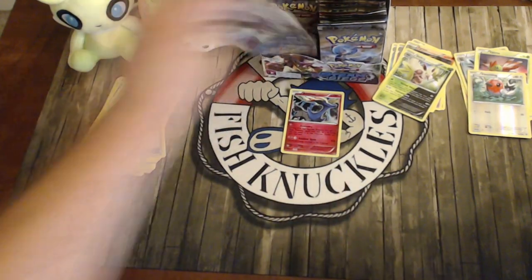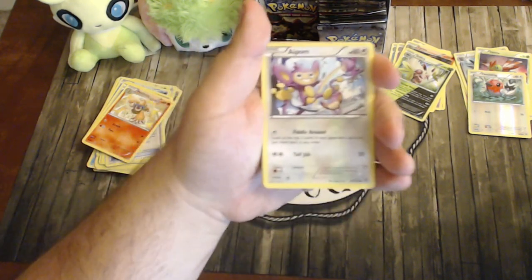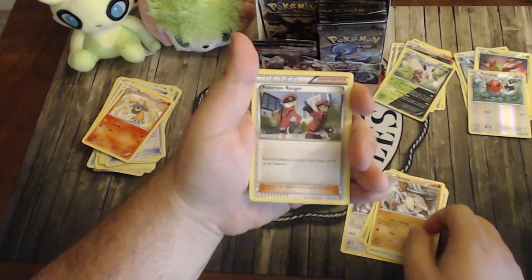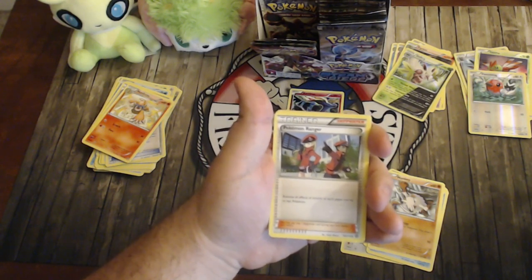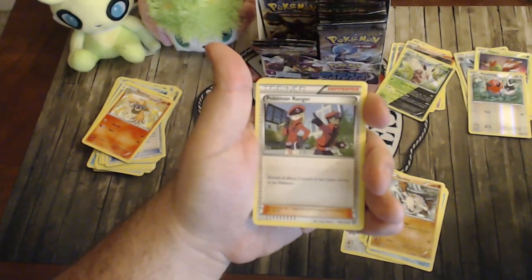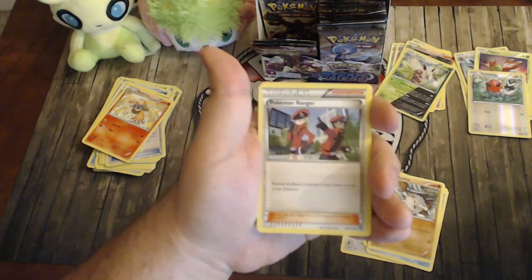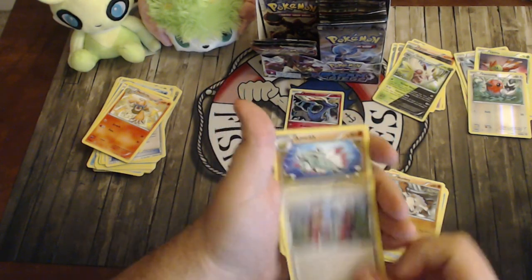Pack eight: Pumpkaboo, Larvesta, Diancie, Shellos, Mankey, Pokémon Ranger — probably my favorite card of the set. It removes all effects of attacks on each player and their Pokémon, so you can get rid of Trevenant's Quaking Punch, Jolteon's ability making Basic Pokémon unable to hurt it — this is probably going to be one of the most-played cards from the set since you can shut down all attack effects.